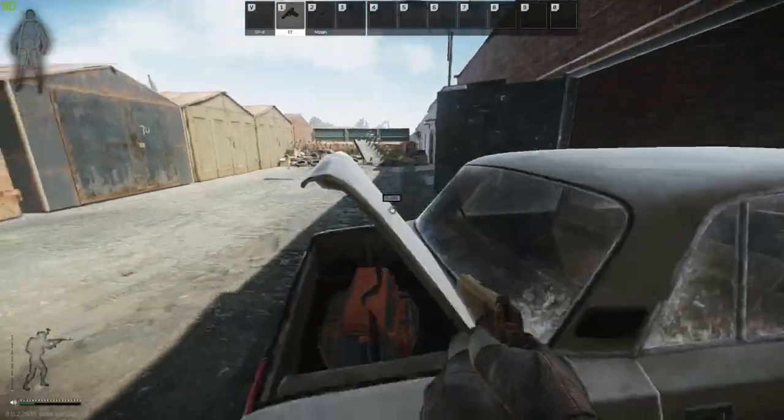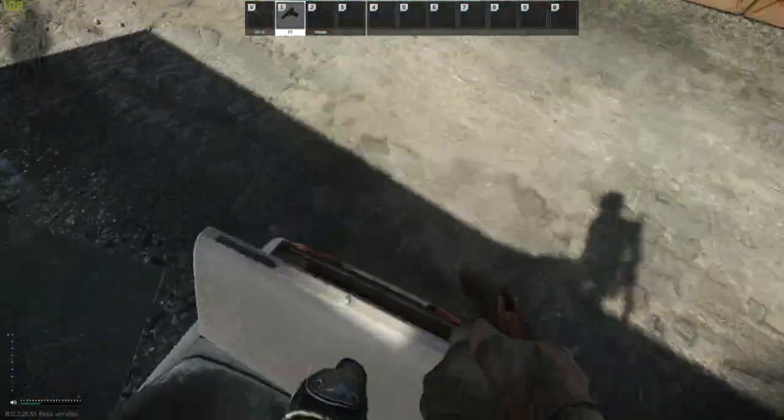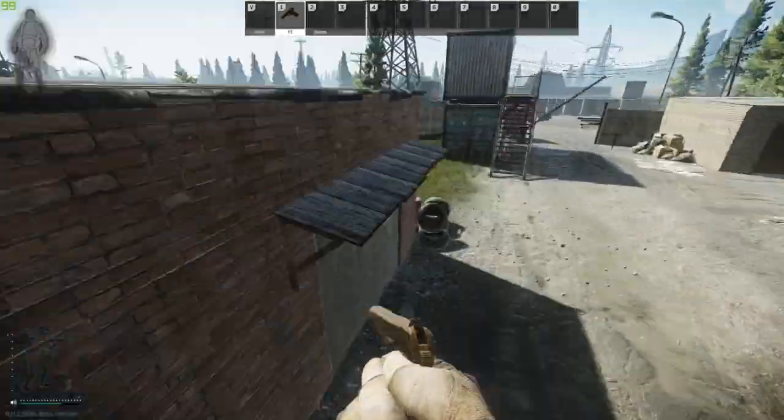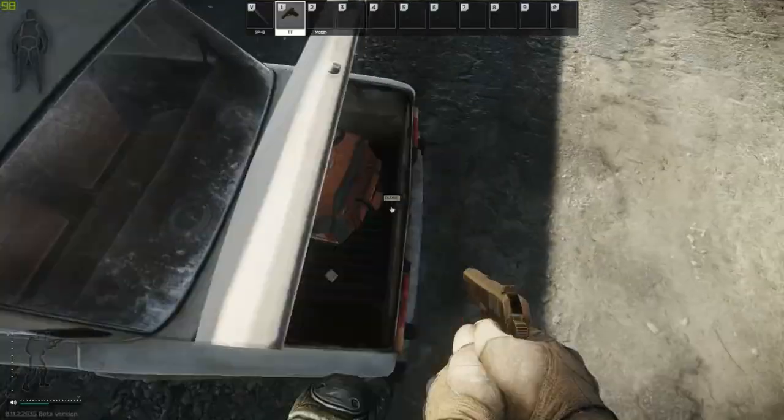This car can also be used to get on top of the roof, but I wouldn't suggest using it because it's a lot more difficult than the other cars located in the center of the area. I wouldn't bother with this one — stick to the easy ones.